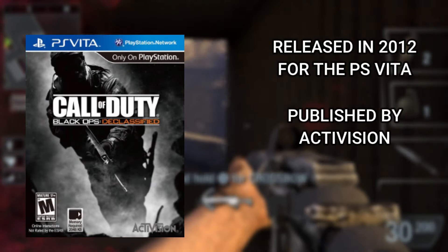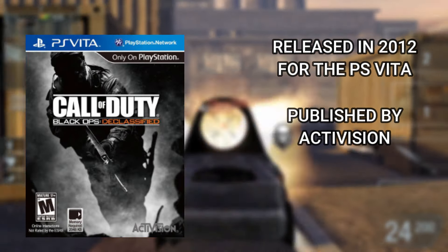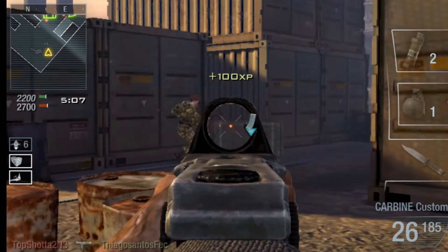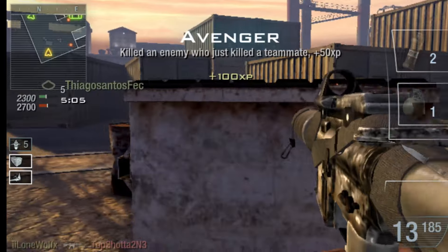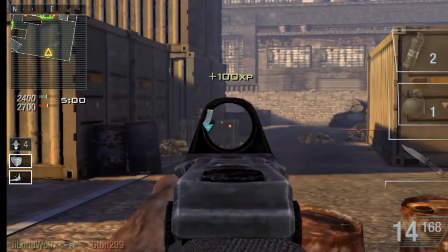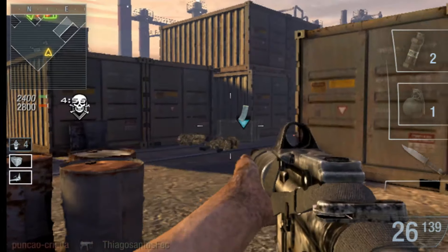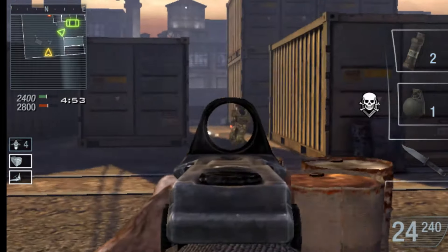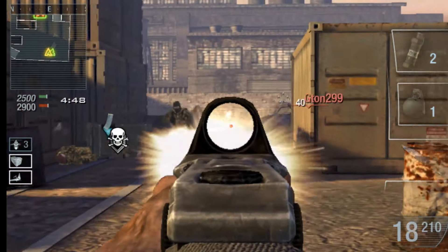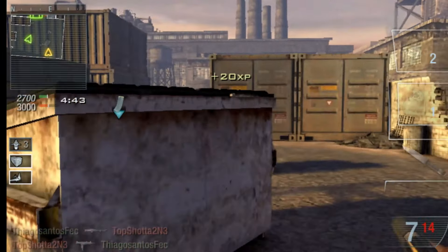Released in 2012 and published by Activision for the PS Vita, Call of Duty Black Ops Declassified was developed by game studio Instigate Games - not your usual developers. Much like other Call of Duties, you'll find a single player campaign, classic multiplayer which is surprisingly still active but expect hackers, and side modes like Hostiles mode, essentially like survival from Modern Warfare 3. Sit back and join me as we get the Platinum Trophy for Black Ops Declassified on the PS Vita.